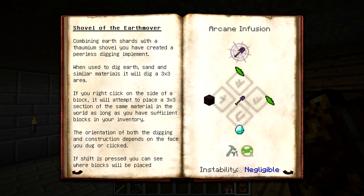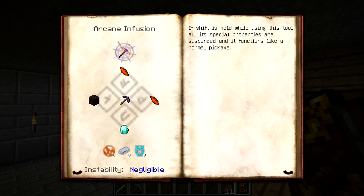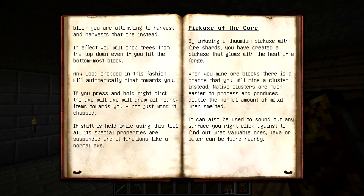Specifically, if we look at the Pickaxe of the Core - the one that was recommended - when you mine ore blocks, there's a chance you will mine a cluster instead. Native clusters are much easier to process and produce double the normal amount of metal when smelted. It can also be used to sound out any surface you right-click against to find out what valuable ores, lava, or water can be found nearby. So that's pretty cool.